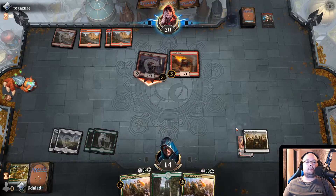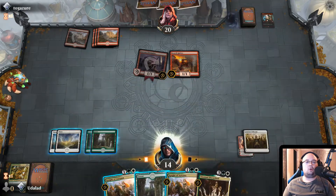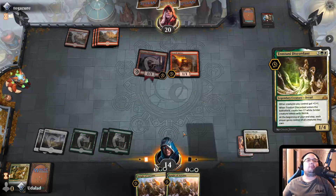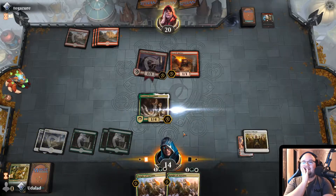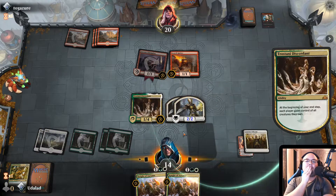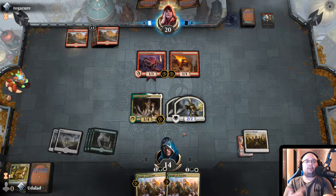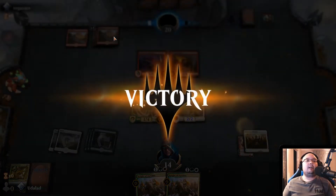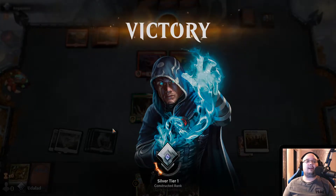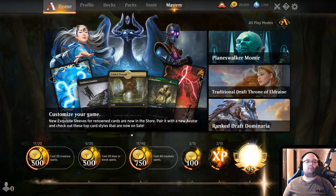This is just the best choice really. Now we want to play Trostani Discordant — that is my Defender. Get some 2-2s out there. And next we play a Knight of Autumn to heal ourselves, because it's still a 3-2. Apparently he drew a lot of land — he's playing an aggressive deck and he has 5 lands out, that is really bad. Well, that went surprisingly smooth.